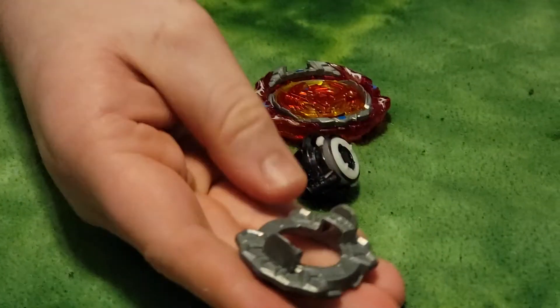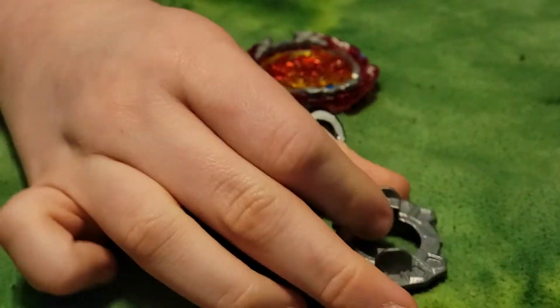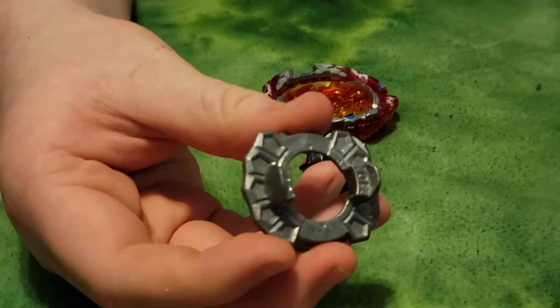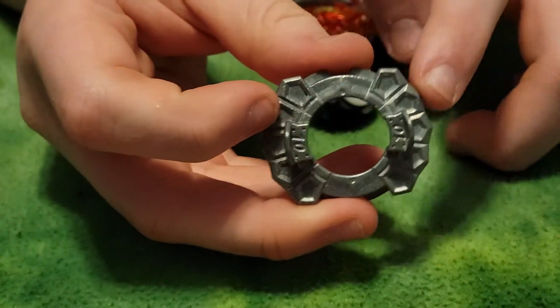Next we have the disc, which is '10.' It's a little bit heavier than the other discs, and it looks pretty cool because it has 10 spots.